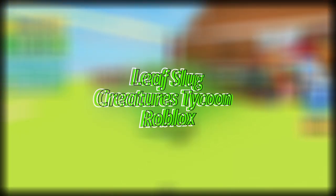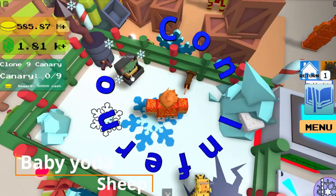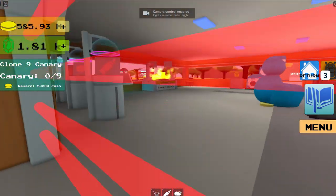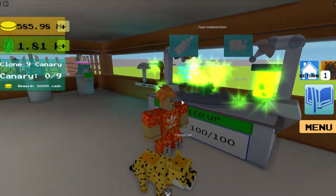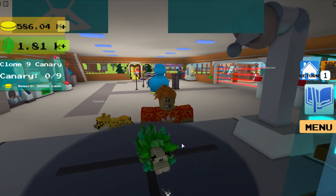Hey guys, today I'm going to be showing you how to get the leaf slug. First you come over here, get your baby yoda and sheep, and then you go over to the fusion chamber, put them in. And that's how you get the leaf slug — that's what it looks like. Oh, it's pink.